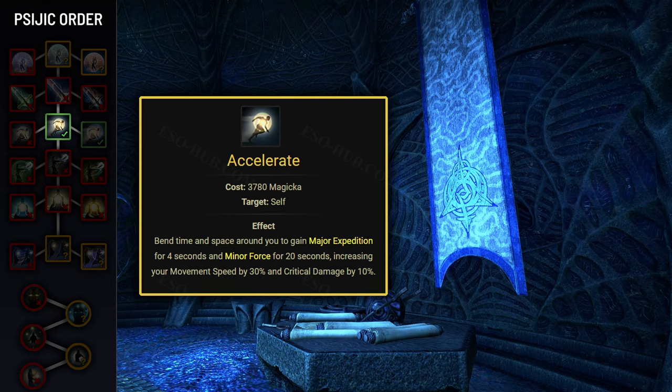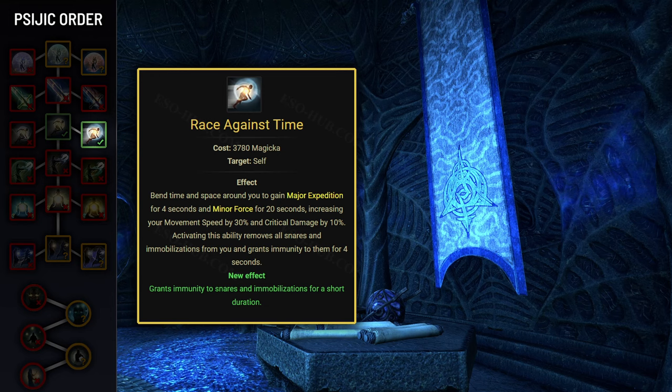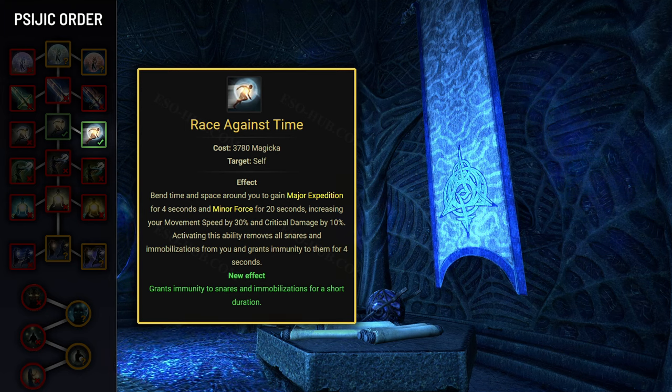The reason Accelerate is truly essential is because of its morph, Race Against Time. This morph not only removes snares and immobilizations but also provides 2 seconds of immunity to them. One fight where this skill is extremely important is when off-tanking Navintas — the statues in that fight put a stacking snare on you that eventually becomes so strong you can't move. You'll need Race Against Time to remove the snare, and the Major Expedition buff will also be highly useful in that fight.